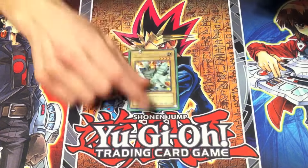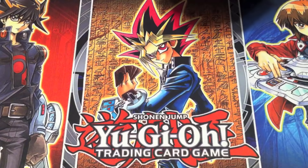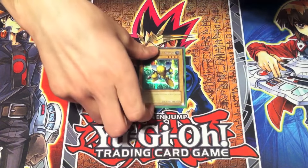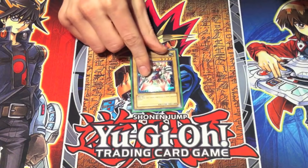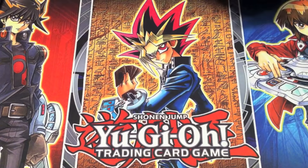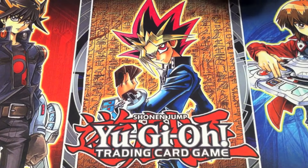First up is Alpha the Magnet Warrior. A lot of you guys probably know this — he's been running the Magnets ever since Battle City. Alpha, Beta, Gamma — they've been staples ever since their debut in Battle City, so we don't have to go through them very much. They became some of his main lower-level monsters that he was running.